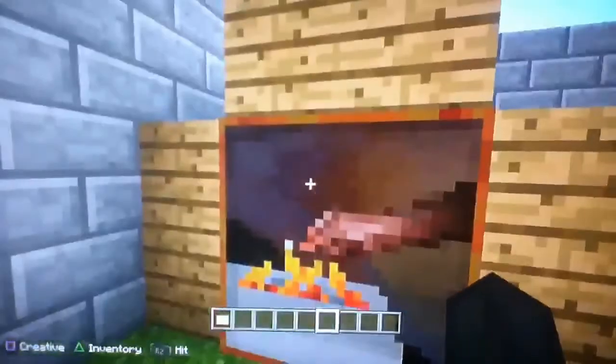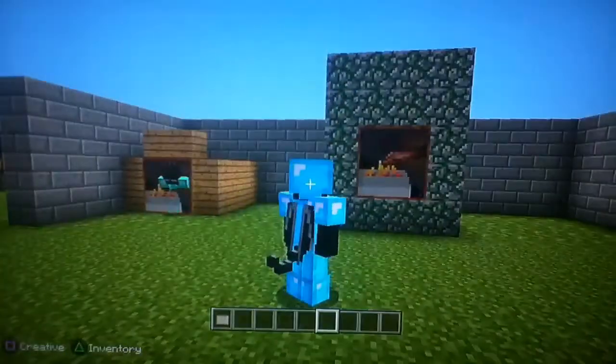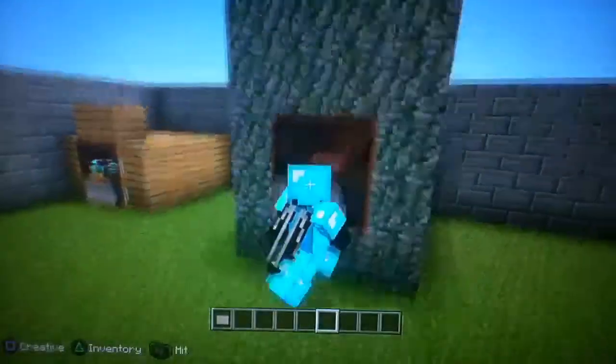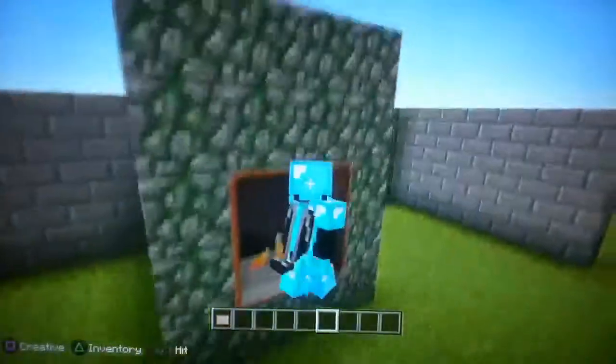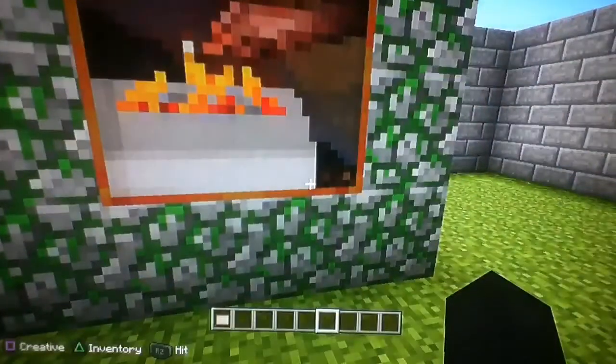Your whole secret room could be compromised and all your stuff could be in jeopardy of being lost. But this method is really handy. You see, someone comes along and goes, oh, there's nothing through here, let's just leave it. And then people will just walk away and wouldn't really care about anything.